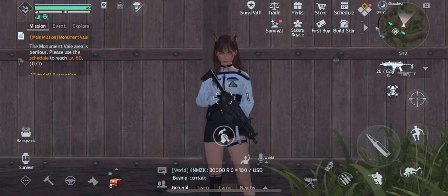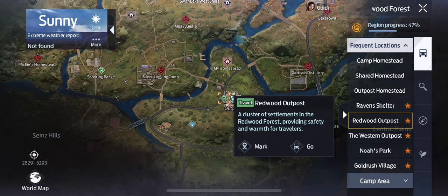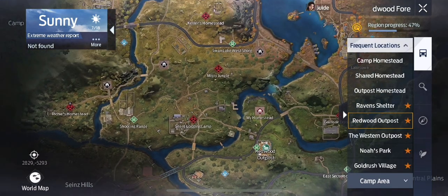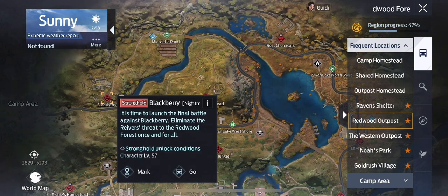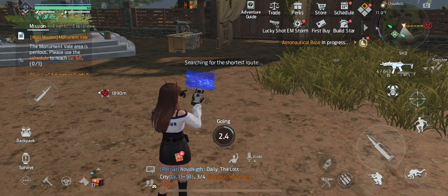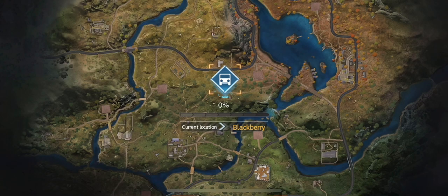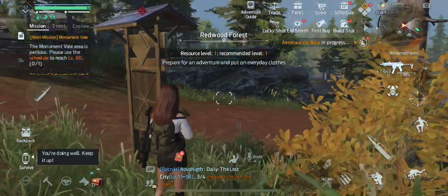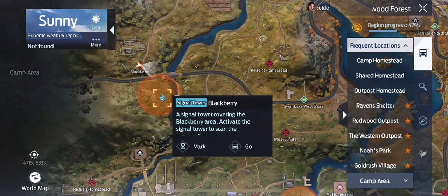So the first thing you're going to want to do is open your map and go down to the Redwood Outpost. Then select the BlackBerry Stronghold and go there. Now go ahead and make your way to the BlackBerry Signal Tower.